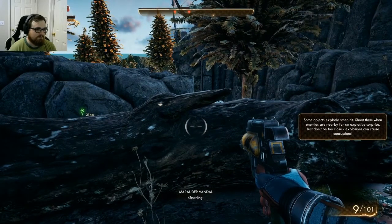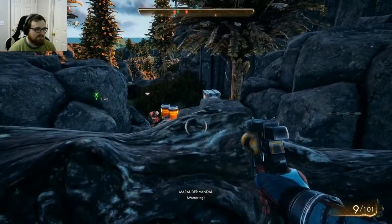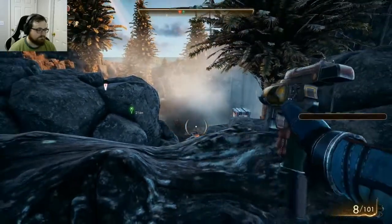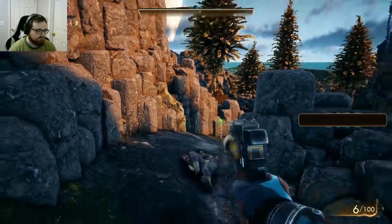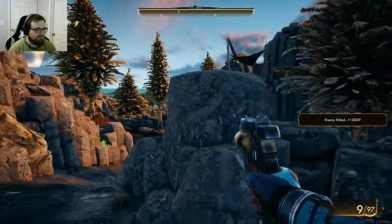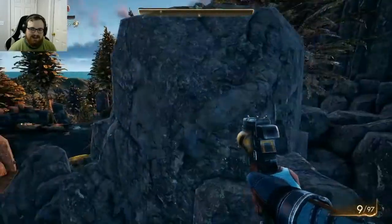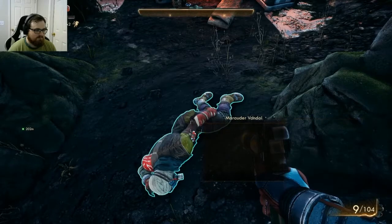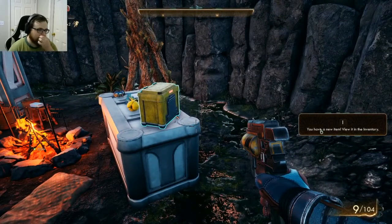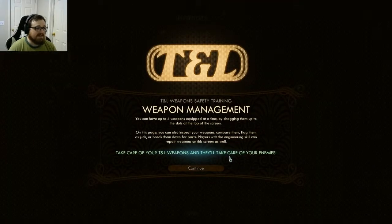'Shoot them and enemies are nearby for an explosive surprise — just don't be too close. Explosions can cause concussions.' I thought he was dead. See, there's just a little hiccup in there — it's not terrible, but I notice it and it bothers me. He's got lots of things. 'For inventory, perfect weapon management — you can have up to four weapons equipped at a time by dragging them to the slots at the top of the screen. You can inspect weapons, compare them, flag them as junk, or break them down for parts. Players with the engineering skill can repair weapons as well.'